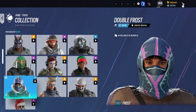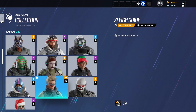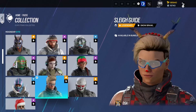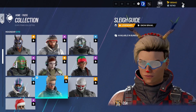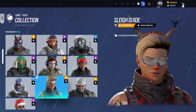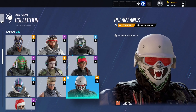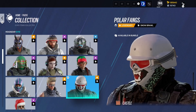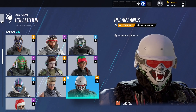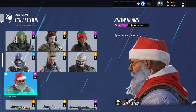Then we've got the aptly named Double Frost headgear — that is pretty good. Oh my god — Osa with some reindeer antlers on top, and a red nose as well. Oh my god, she's a Rudolph. Then we've got Polar Fangs — certainly interesting. And then of course we've got our Snowbeard for Blackbeard there.